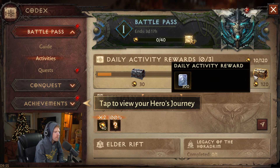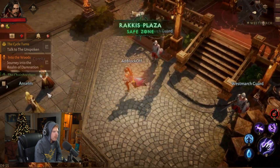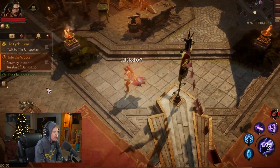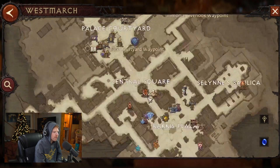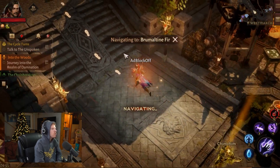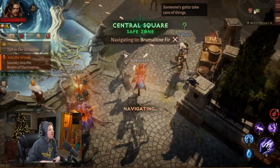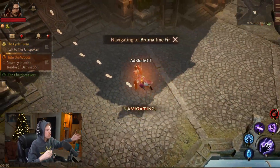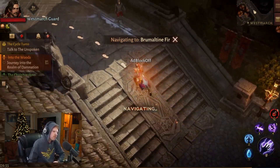This is the easiest way to acquire platinum. If you wish to go ultra sweat, you can also do the Warband Raid, which gives you an Eternal Legendary Crest Voucher once a week up at the Elder Rift. You can take that Legendary Crest Voucher and run an additional Elder Rift with your character, and occasionally you'll get a Legendary Gem that makes it worth it. This additional effort is not required for the method.